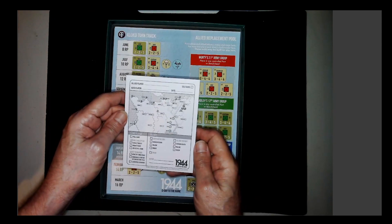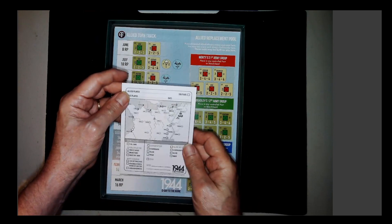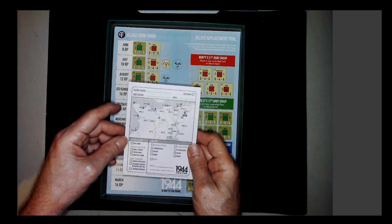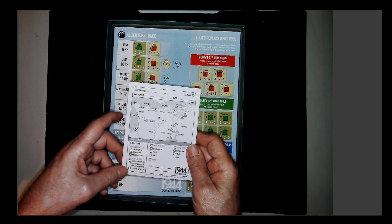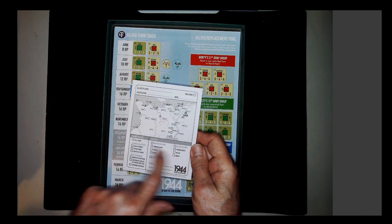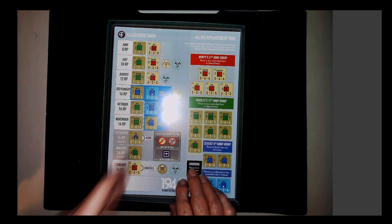There's a battle archive — a pad of paper to keep a record of your gameplays. It tracks who played the Allied axis, what the date was, the game played, and whether you used variable objectives, the full game, or one of the short scenarios. Three short scenarios are available, and you can record the victory result. That's a nice touch.